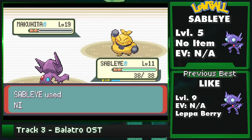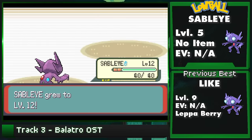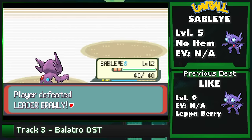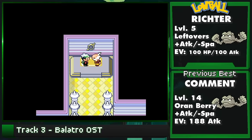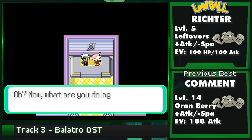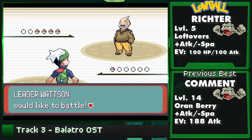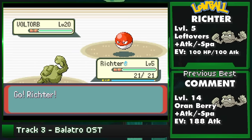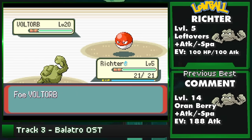This new setup is confirmed - for real this time. Now, on to Watson. Last episode, we used a level 14 Geodude with a strategy of spamming Rock Throw and then leveling up to learn Magnitude right as we needed it to confirm the setup.